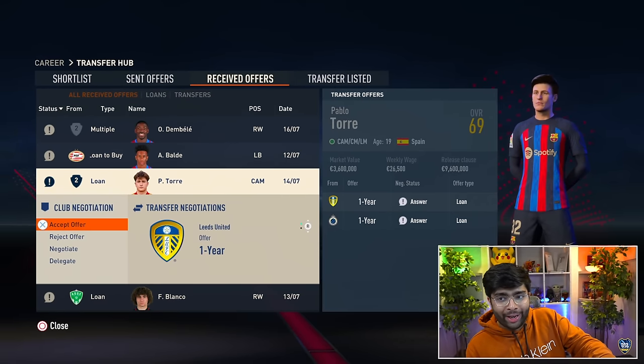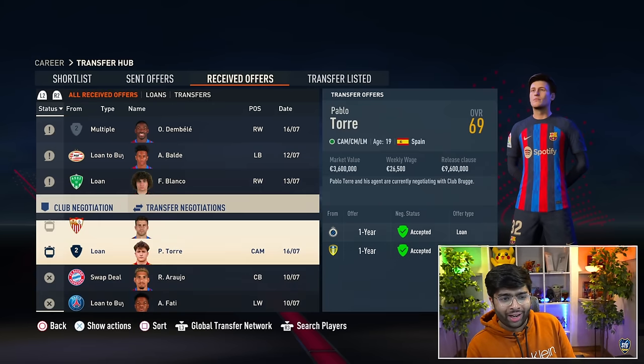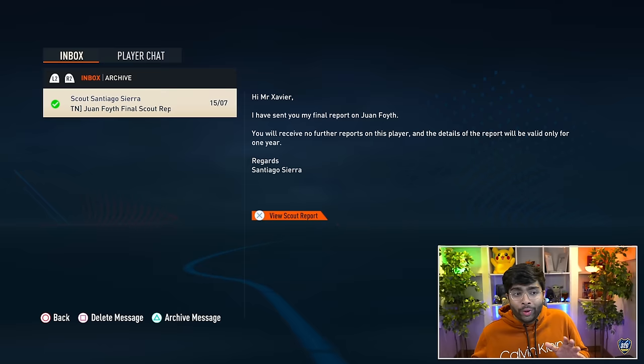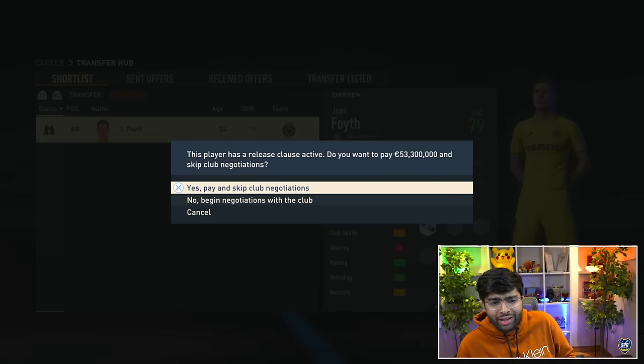We've got loan offers for an exciting young player — Leeds United and Club Bruges want him. It makes sense to loan out Pablo Torre; apparently he's a really good talent. Meanwhile we know more about Juan Foyth: he's 79 rated overall — a bit disappointing, but Barcelona in real life want him so let's still go for it.